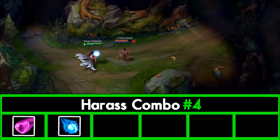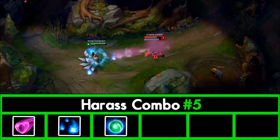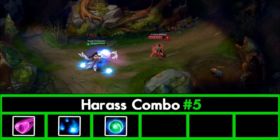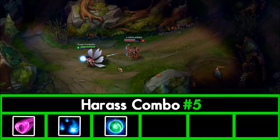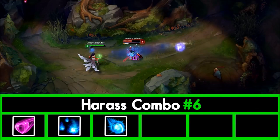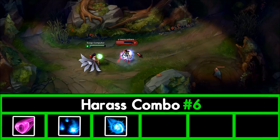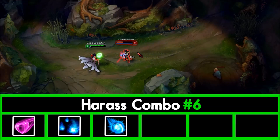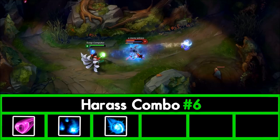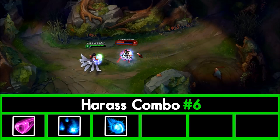Harass combo 4 — E into Q: begin with E to lock down your enemy, then Q and back off so both aspects hit. Harass combo 5 — E, W, auto attack: commence with E to lock down, then W and auto attack once, then back off. Harass combo 6 — E, W, Q (your bread-and-butter heavy harassment combo): lock down with E, cast W immediately as it has no real cast animation, then throw your Q for both aspects. Optionally auto attack once and then back off. This is the combo you'll be using most of the game anytime you land a charm.